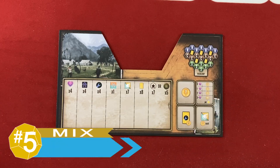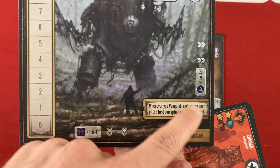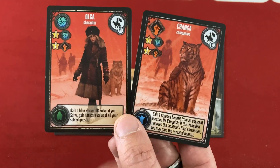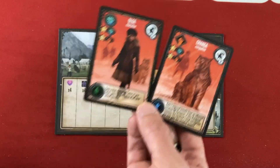For my number five point, I'm going to start with a mix for my taste, and that's the variety in the game. You get a random mech at the beginning of each game, which has a different ability that's going to push you toward some sort of strategy. Similarly, the combo of your starting character and companion gives you better access to certain types of workers or certain types of cards, which will push you a given way.